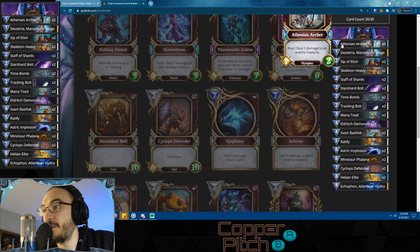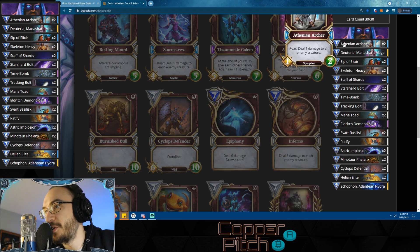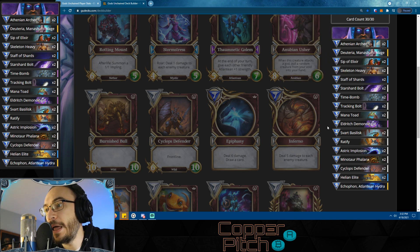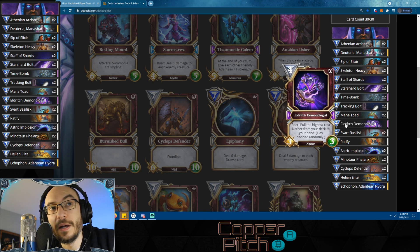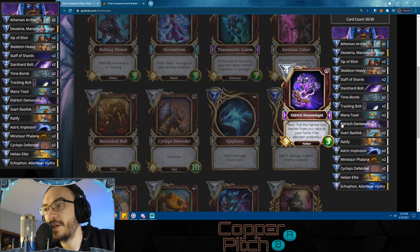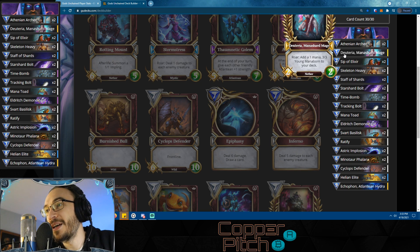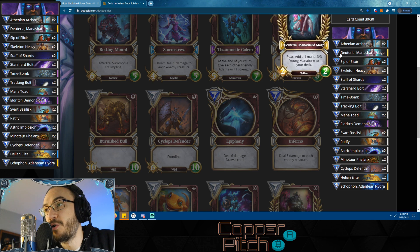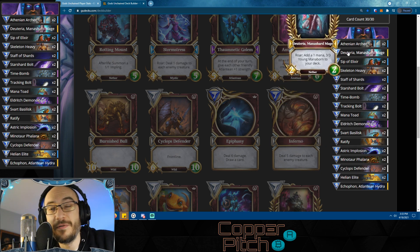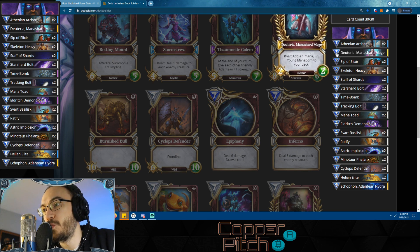Here is the list - you can see it in the upper left of the screen. We'll go quickly over all the cards. Athinine Archer as per usual - a staple to pick off little stragglers. In this version of the deck we're going with Deuteria and the Eldritch Demonologist. The Demonologist is usually used in conjunction with Demogorgons, but we're not playing Demogorgons because they're not core. Even still, the Demonologist being able to pull your Deuteria back is an amazing combo.